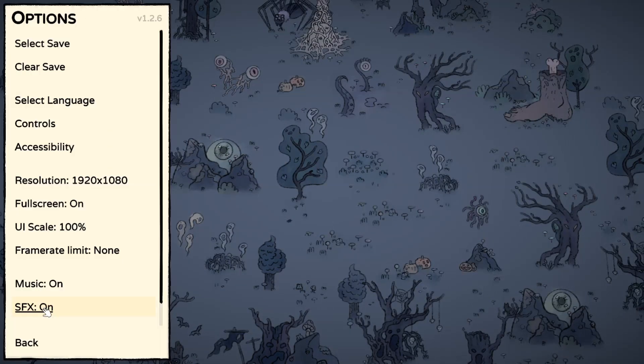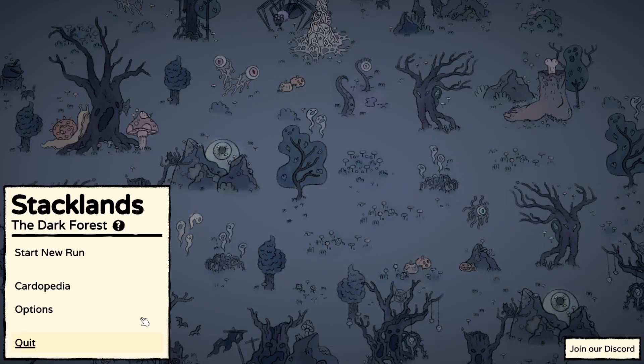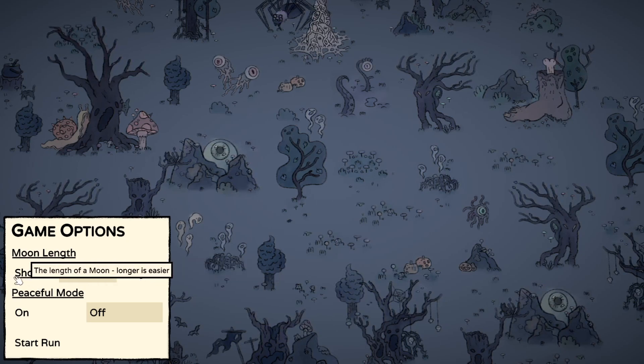Let's check the options - I'll just turn the music on and off. Let's go. Moon length - longer is easier. Okay. No enemies or enemies - oh, this is far more complicated than I was expecting.